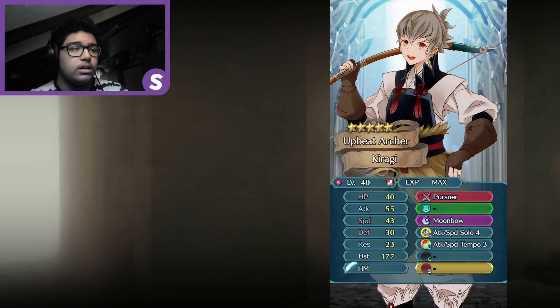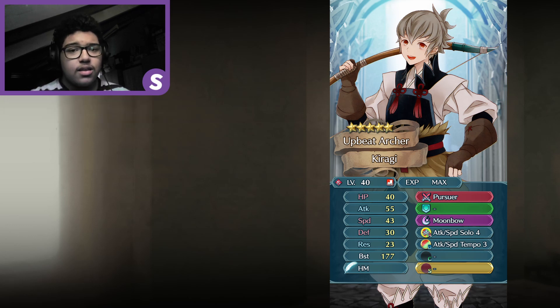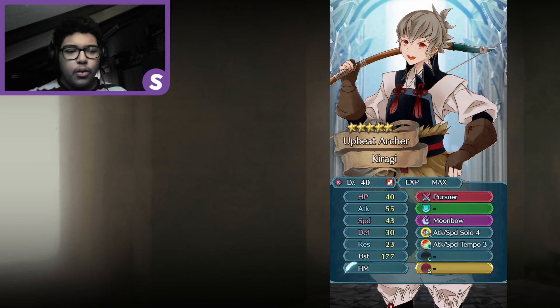The second unit is Kiragi, Upbeat Archer. Kiragi is Takumi's son. I gave him the same role but in a different way — he's a Red Infantry Bow with 40 HP, 41 Attack, 43 Speed, 30 Defense, and 23 Res, for 177 BST, with HP, Speed, Defense Super Bane and Attack Super Boon. There are a lot of Super Banes and Boons across his stat line, but I want you to know I'm not doing this intentionally — the Super Boons and Banes depend on growth stats, determined by the difference between his level 1 and level 4 stats.